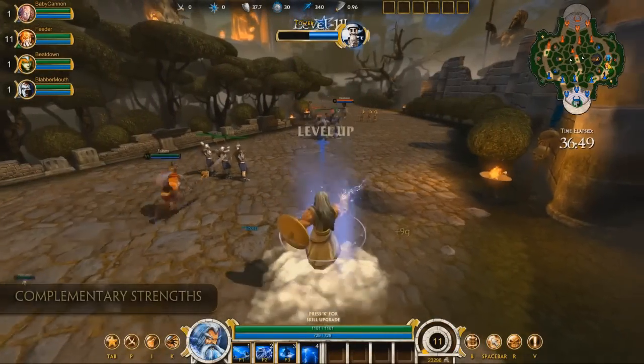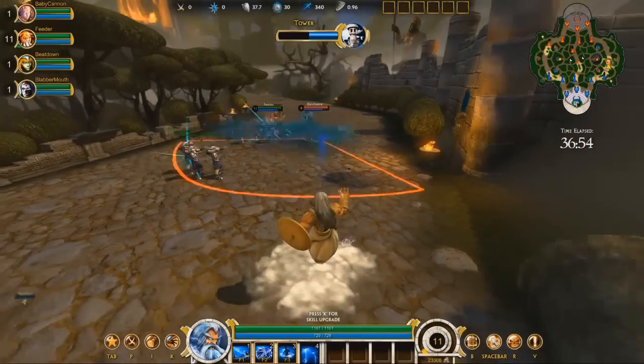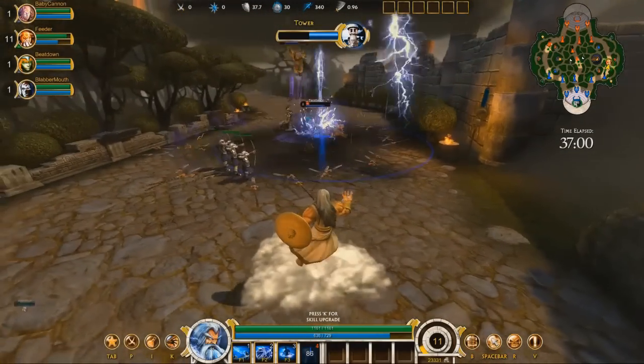Consider how your god skills can work well with other gods. For example, here Odin traps people within Ring of Spears, and Zeus then follows up with Lightning Storm.